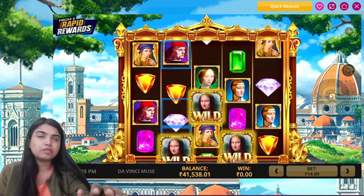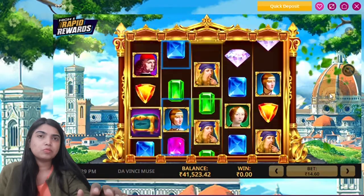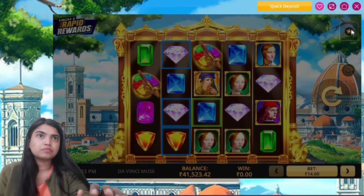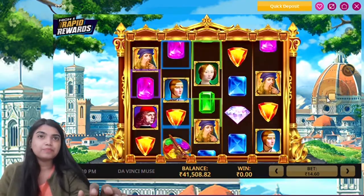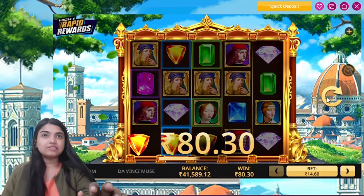Spin, spin, spin, spin, spin. Okay. You can add your features here to see what features are provided. Oh my god! That's a return of 80 Rs — great!